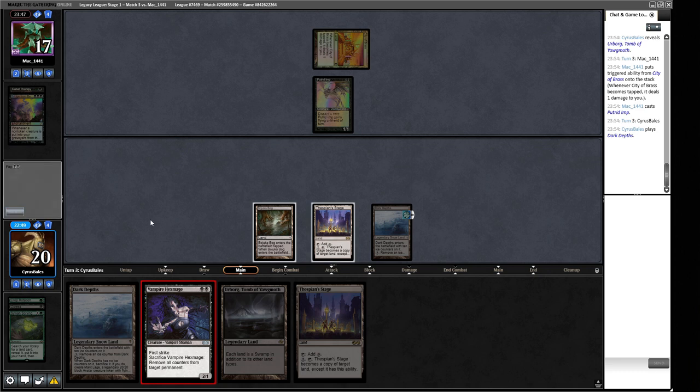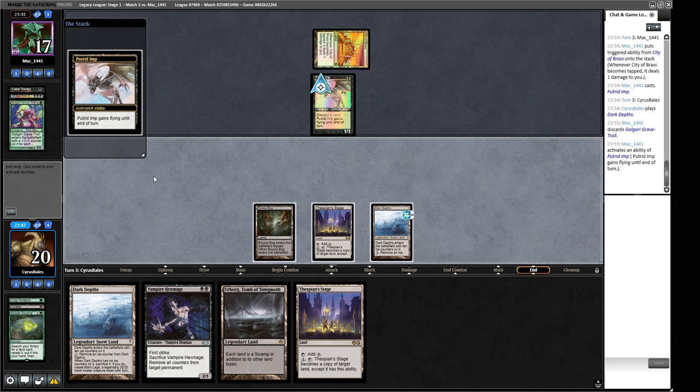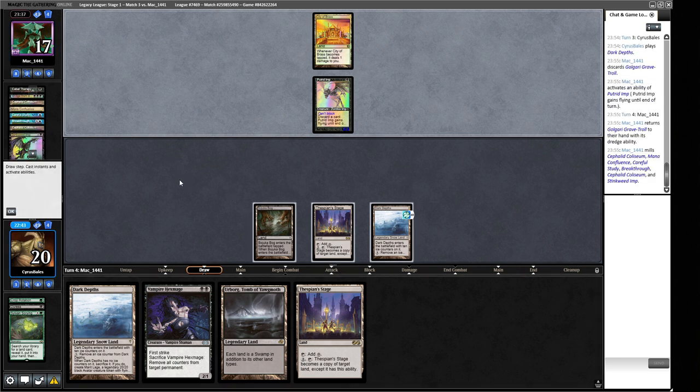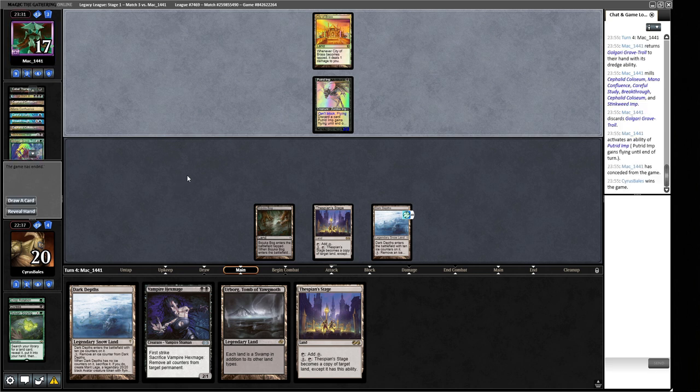We can't do the combo right now, need to wait a turn. But next turn if we lose this we can play Urborg and do it. If we had Crop Rotated earlier for an Urborg instead of Bojuka Bog we might have been in a better spot. Now they can put cards in their graveyard, which is not great for us. They're scooping it up because we can just make the 20/20 next turn and they know we have the resources to do so.